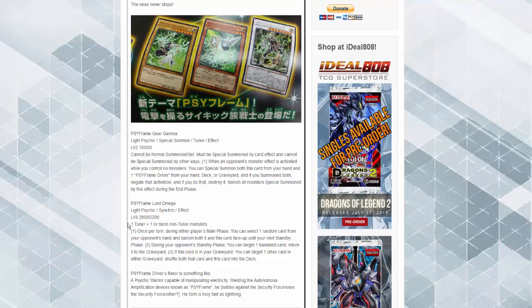The new Omega is a level 8 Synchro requiring one tuner plus one or more non-tuner monsters. Once per turn during either player's main phase, you can select one random card from your opponent's hand and banish both it and this card face up until your next standby phase. During your opponent's standby phase, you can target one banished card and return it to the graveyard. If this card is in your graveyard, you can target one other card and shuffle both into the deck.